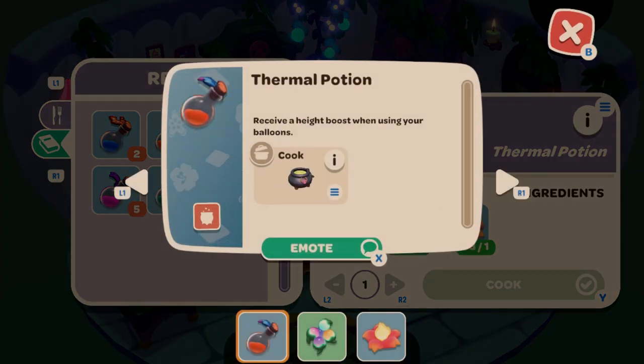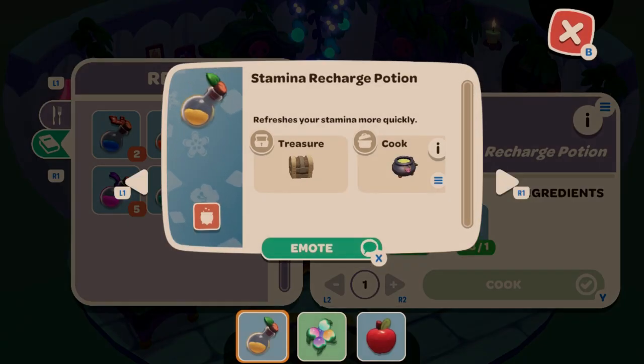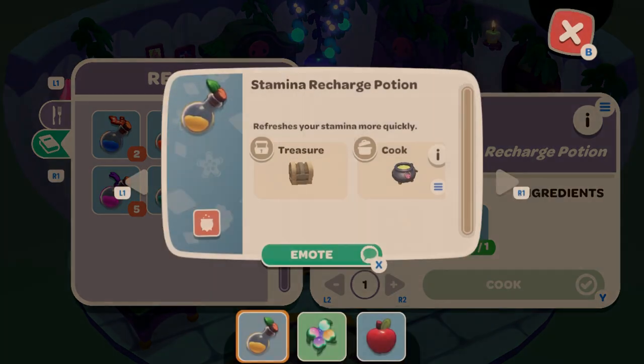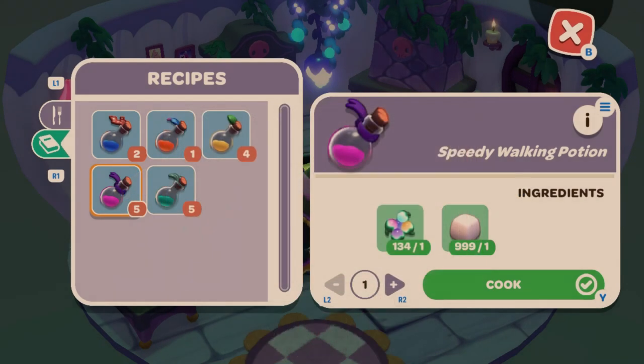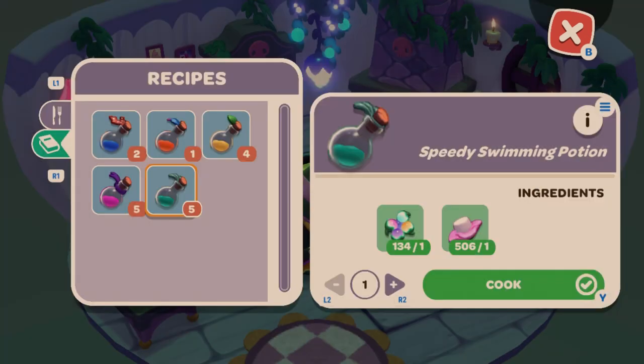The Thermal Potion gives a height boost when flying with balloons — it uses a glow berry and a Magna Bloom. The Stamina Recharge Potion refreshes stamina more quickly and requires a glow berry and an apple. The Speedy Walking Potion makes you run and walk faster on land, requiring a glow berry and tofu.